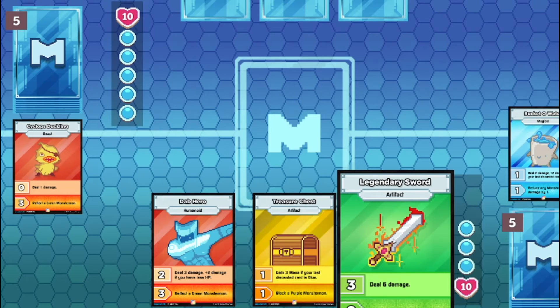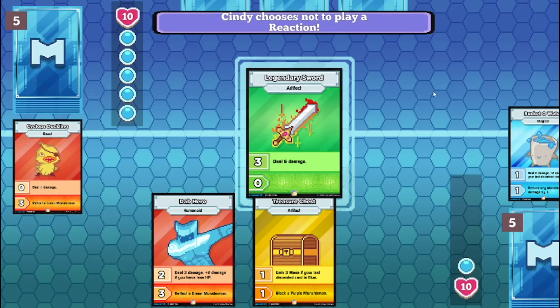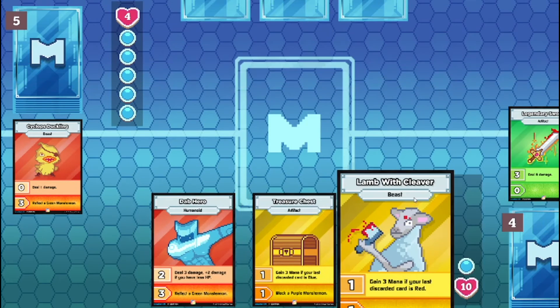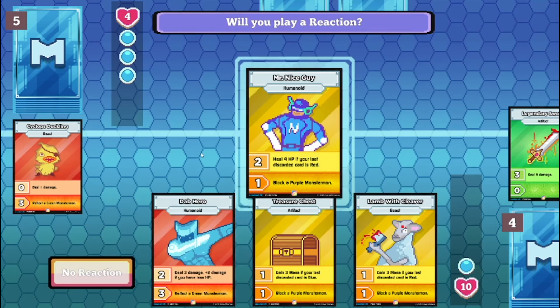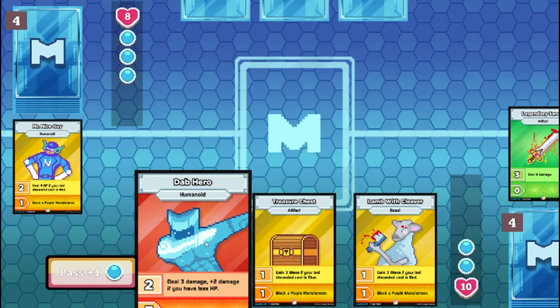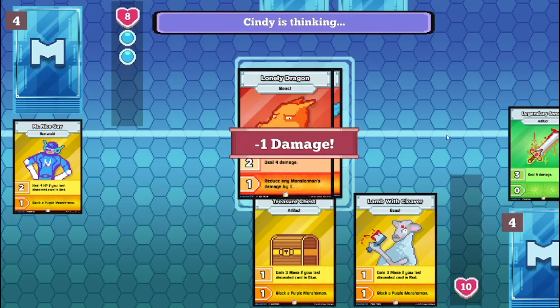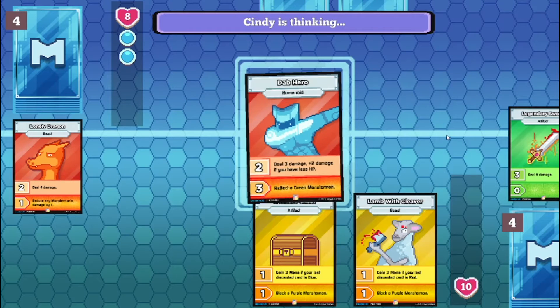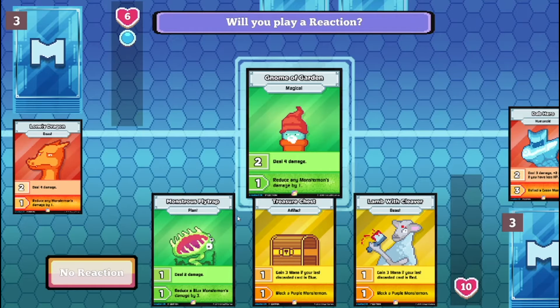Ha, you did zero as well. I summon my ace weapon - Legendary Sword. I think if I just used Tap Hero next, I win. Oh, I don't have the most health - Cindy has the most health, not me.